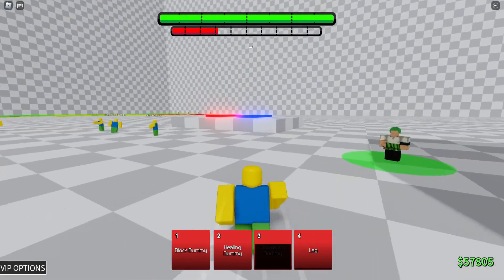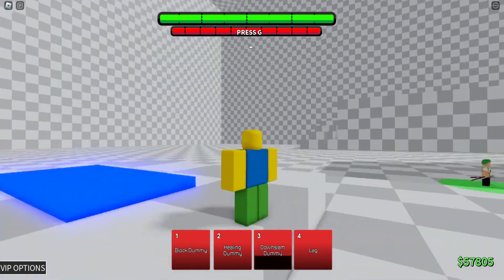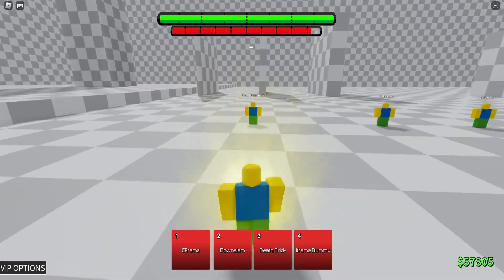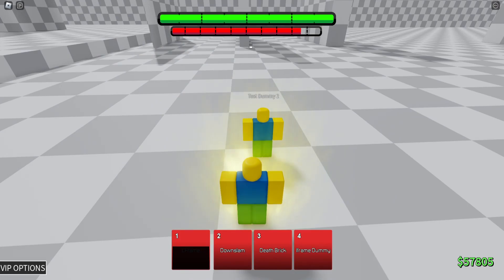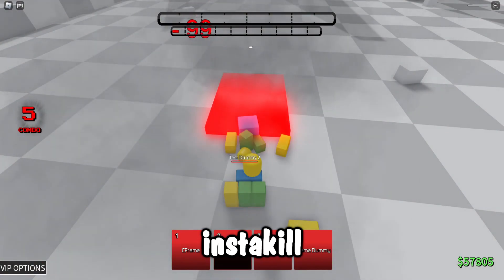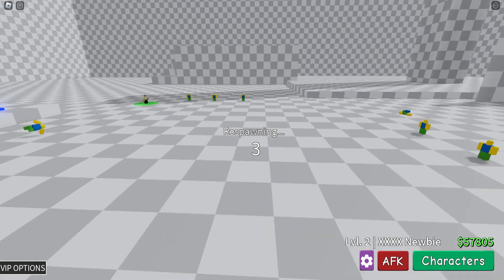Let's see what the awakening is, cause I don't know how he would awaken. What is he gonna get? I-frame Dummy? He just goes Super Saiyan. C Frame — what's a C Frame? Just teleport behind him. Down slam but better. Down slam — it's a super death brick.